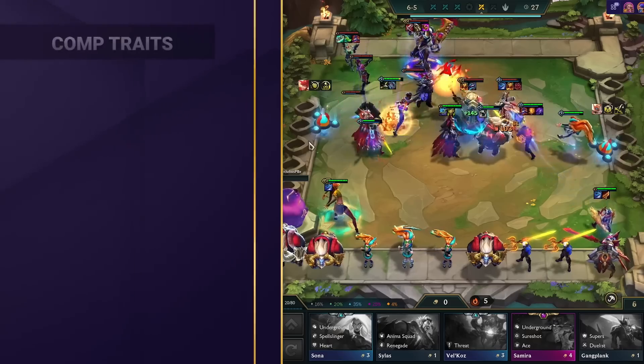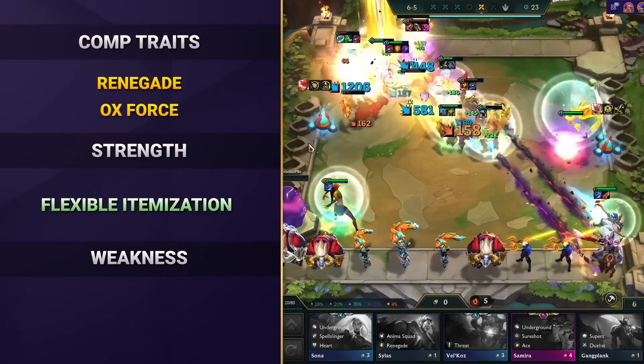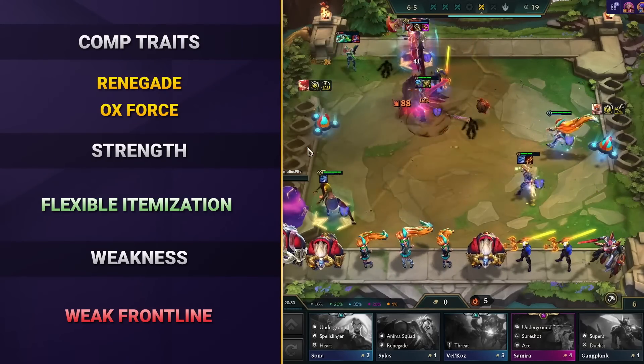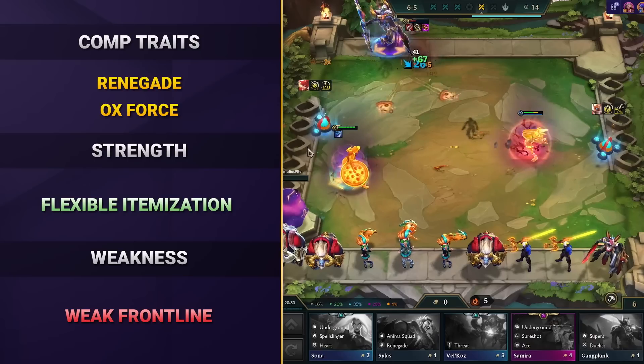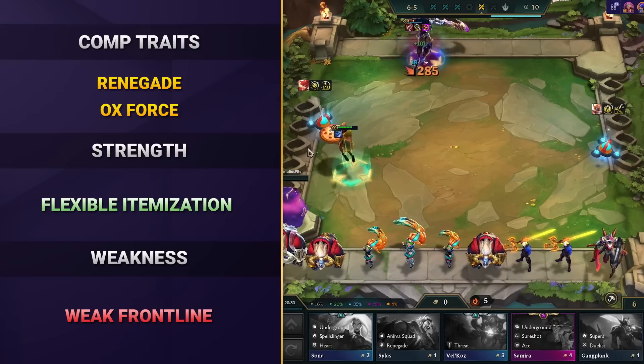Again, we have another default leveling comp that wants you to stabilize at stage 4 by finding a copy of your main carry Viego, as well as your core frontliner Echo. The real strength of this comp, though, is it comes with insane flexibility. You have Viego for anything AP, Samira for everything AD, and enough frontliners like Echo and Zac who'll gladly take all your belts, vests, and cloaks.